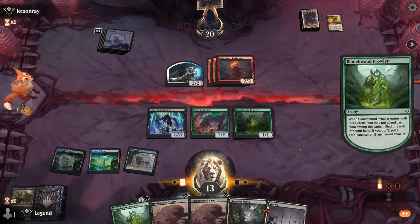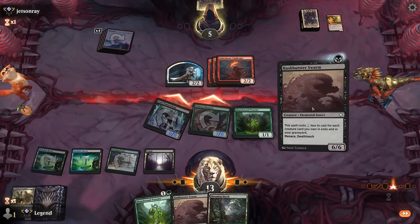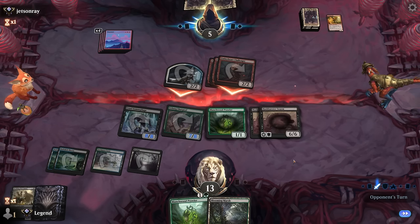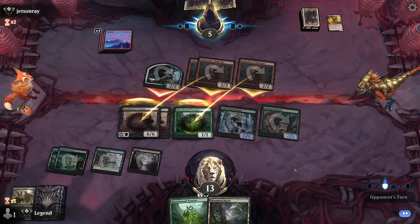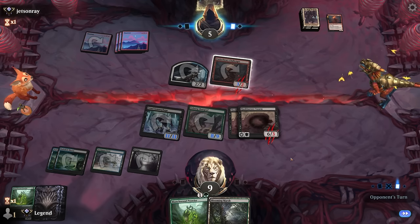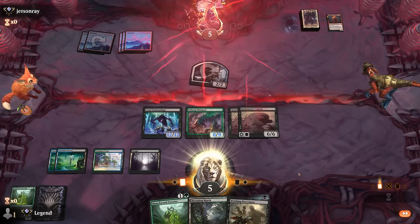We hit the right mill and can play double Swarm — attacking with both creatures to present lethal next turn. There's still a chance we die out of nowhere. Opponent has Bonus Round triggering Prowess and going to shock — they can deal four damage while triggering Challenger. With Valiant trigger they revealed something like a Monstrous Rage and would have gotten very close to burning us out — but opponent doesn't have it and we win.